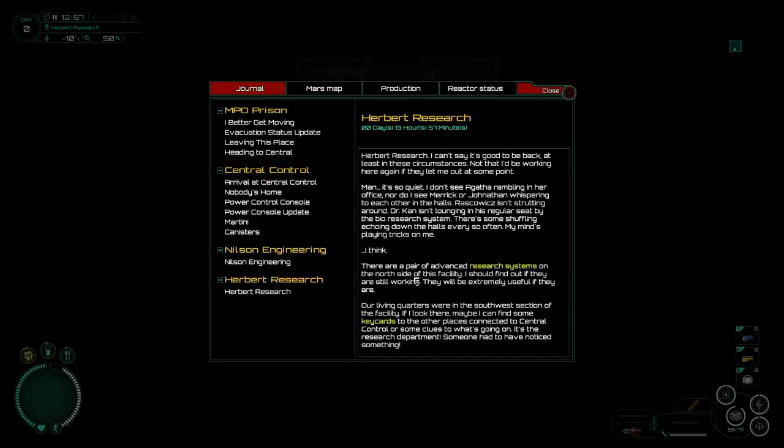Power seems to be on. Herbert Research — can't say it's good to be back, at least in these circumstances. Not that I'd be working here again if they let me out at some point. It's so quiet. I don't see Agatha rambling in her office, nor Merrick or Jonathan whispering in the halls. Raskowitz isn't strutting around. Dr. Kan isn't lounging in his regular seat by the bioresearch system. There's something shuffling echoing down the halls every so often. There are a pair of advanced research systems on the north side — I should find out if they're still working. Living quarters are in the southwest section — maybe I can find some key cards there.